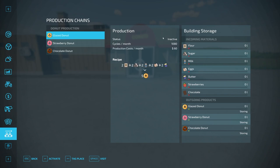Every month the factory will bill you $60 to run the production. The status shows as inactive by default at the bottom — you can activate it to get it running, at which point it will show 'materials missing' if you don't have anything loaded in. You can also deactivate it from the same menu, so make sure you turn it on to get it actually working.